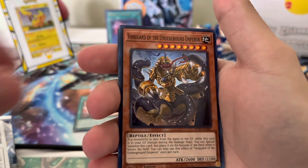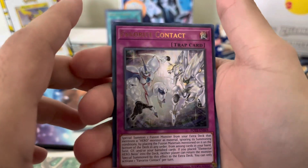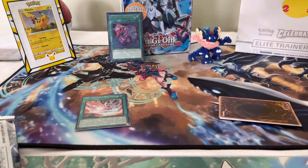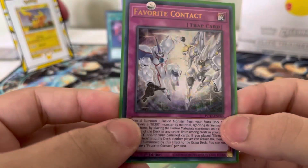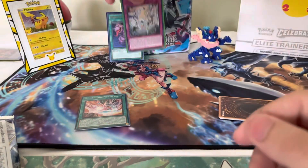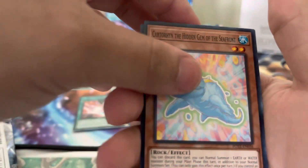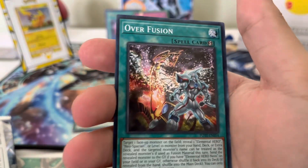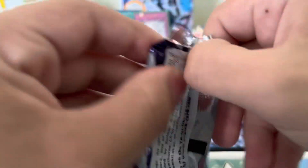We got a Cross Keeper, Vanguard of the Underground Emperor, Scar of the Vendred, and another Ultra Rare — Favorite Contact! That's two Ultra Rares in three packs — incredible luck. We'll get a sleeve for that one as well. The Neos support looks incredible in this set. We got a Hidden Gem of the Seafront, a Tier Elements Crime — the new set Tier Elements — a couple other cards, and Overfusion to end this off. Really, really good luck to start off this box.